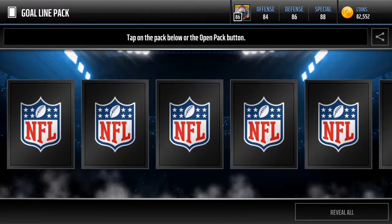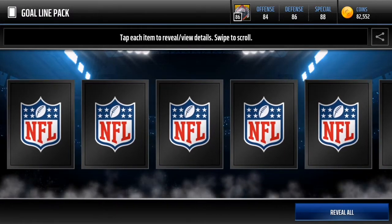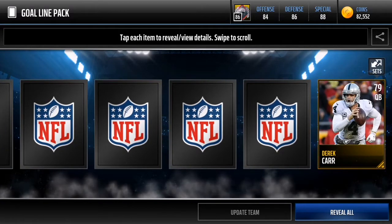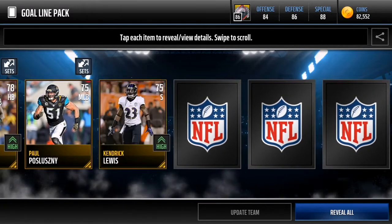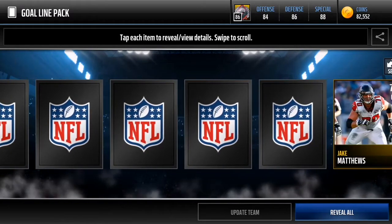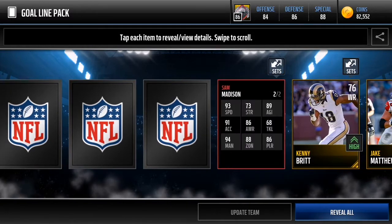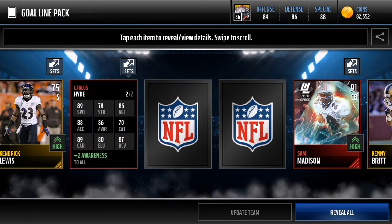Let's see what we can pull out of this pack — there's 10 items I believe. First player we get Eddie Lacey, we get Derek Carr, Jake Matthews. Alright so this pack is kind of weak so far. Kenny Britt, we get Sam Madison, 91 overall as our player. I don't know if that's good. And we get a little Carlos Hyde.